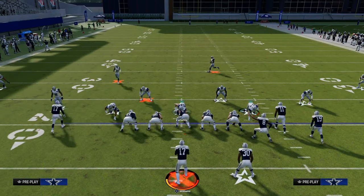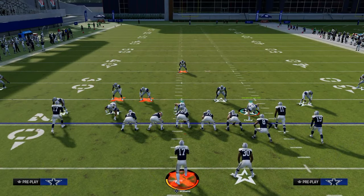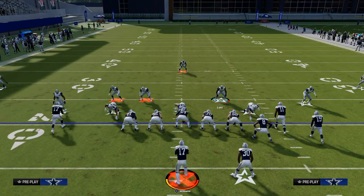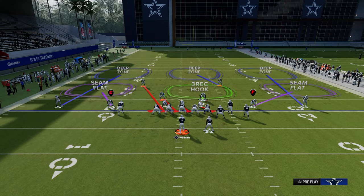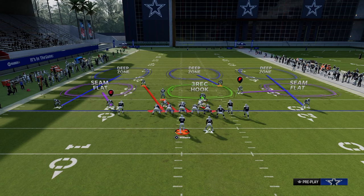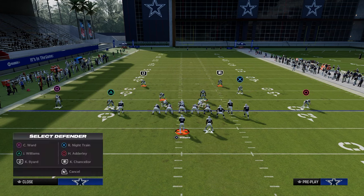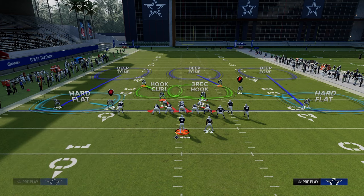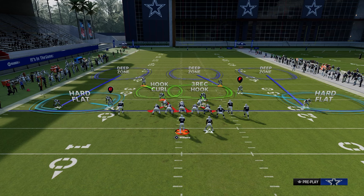The setup for the defense: we are going to press pinch our defensive line. Then, really important, we're going to back off the slot corner on the right side every single time. By doing those adjustments, this blitz is going to come in significantly more consistently. We're also going to put the safety on the left side into a hook curl zone, shading outside and underneath. This is the base defense I like to utilize to defend this formation.